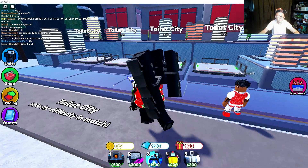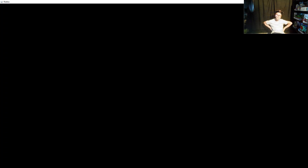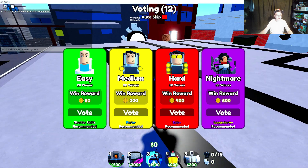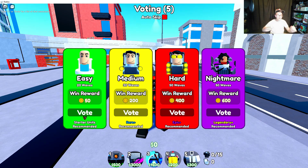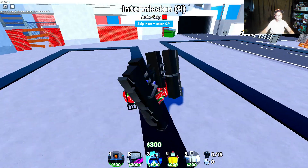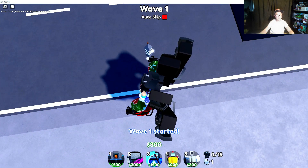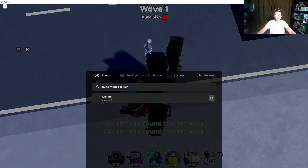Come over to Toilet City, start it up. This is the easiest one. Make sure you all have good units — very good units, you're gonna need it. This one you ain't gonna need any units. Place down, vote for easy, and a firework should spawn somewhere around here. Yep, here it is. This is a firework you can collect right here. Now what you're gonna do is leave.